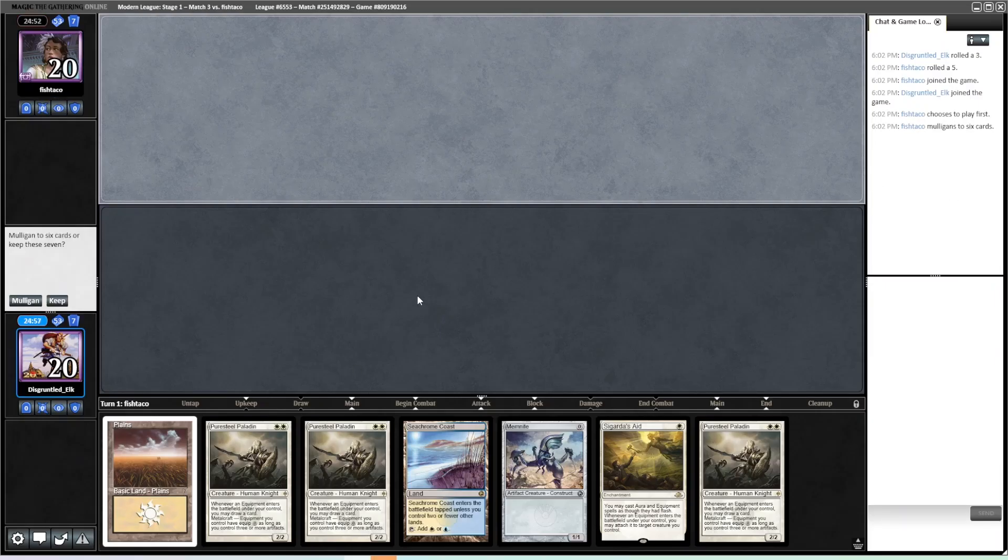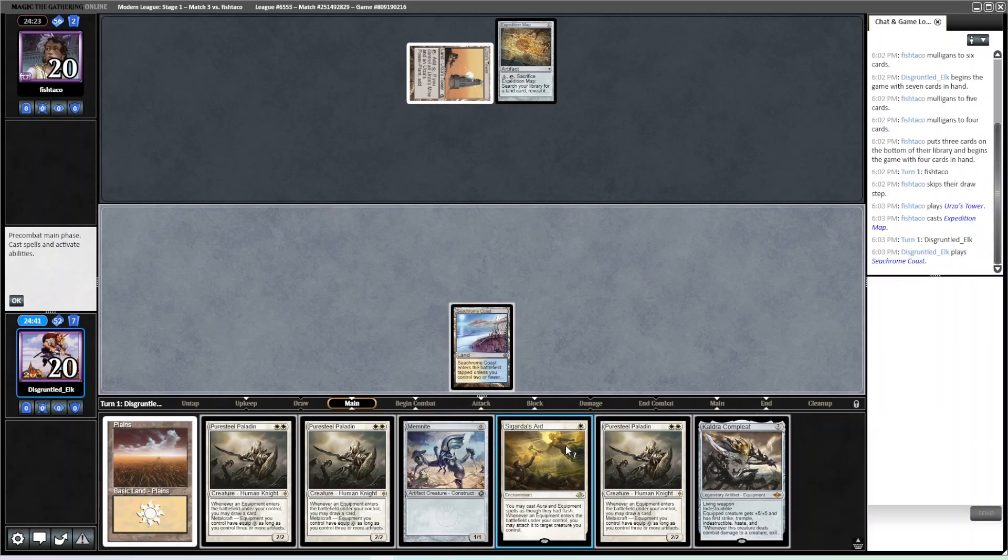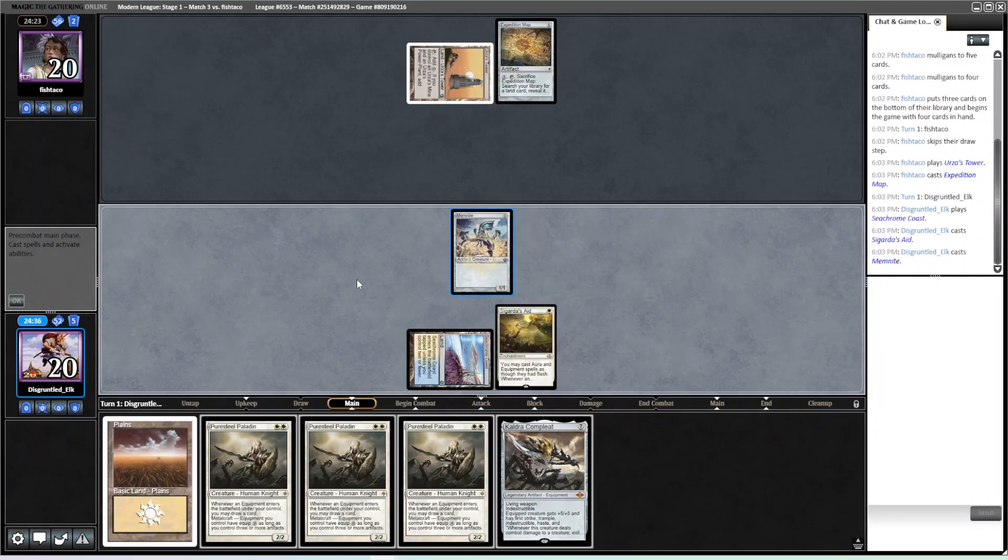We're back for round 3, on the draw. I think it's a keep — any Hammer, and we have a lot of them, is a really good draw. We can just throw everything. Opponent mulled to four, so we might be playing against Belcher or Tron. Hopefully we draw one of our hammers — any of the four Hammers, four Stoneforges, two Gifts all seem real good. That's ten natural draws at hammer, or if we just draw Saga turn one. Mull to four — so yeah, my guess would be Tron.